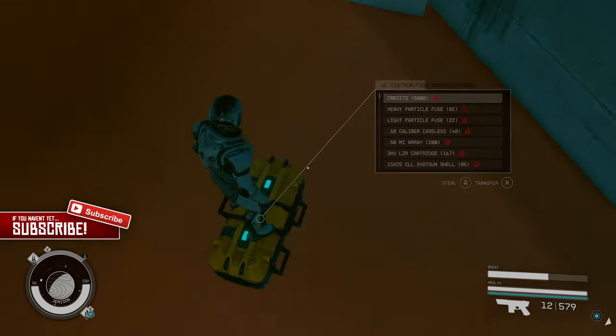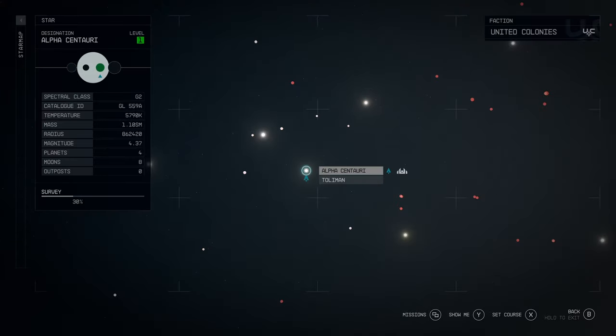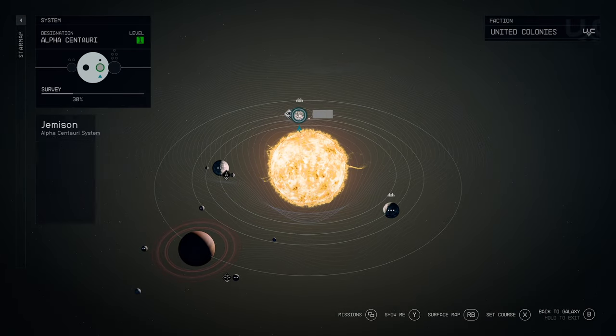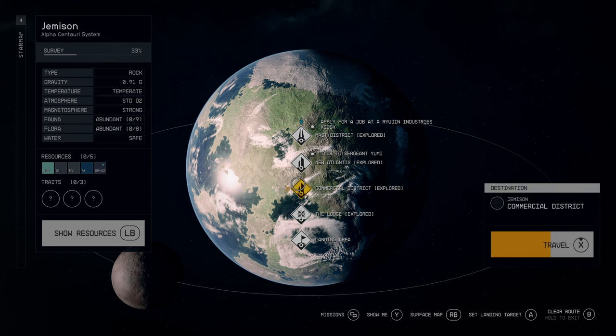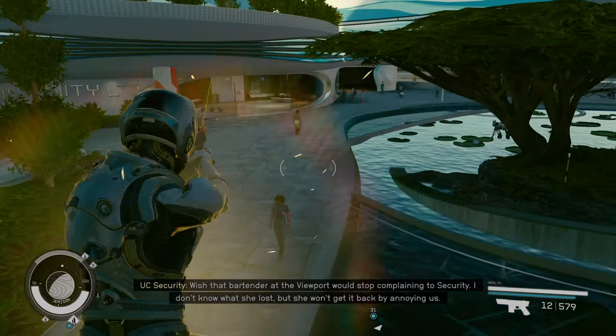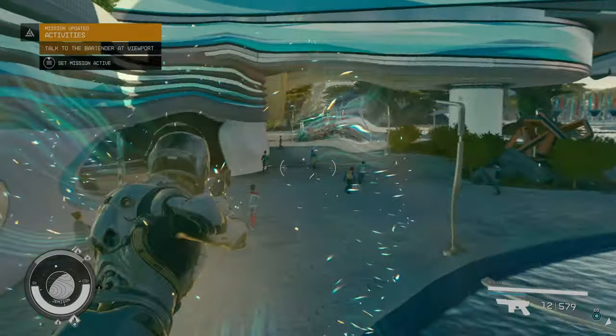Without any further ado let's jump right into the guide. We're going to head over to a few different systems and for the first system we're visiting it's Alpha Centauri. You want to head over to Jemison and go to the Commercial District. Once you arrive simply follow the path I take and just keep going in a straight line until you reach this little tree.